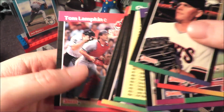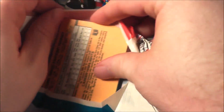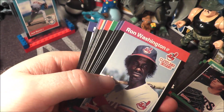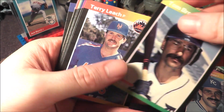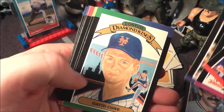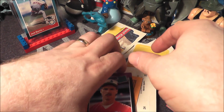Jose Canseco 40-40 Club — that's a pretty cool card — Ernie White and Tom Lamkin. During this time, Jose Canseco and Mark McGwire, the Bash Brothers, they were two of the most collectible cards out there, red hot. Israel Sanchez, Ron Washington, Ramon Martinez, Jeff Sellers, Charles Hudson, Tom Brookens — man, my uncle looked like Tom Brookens, that's a killer mustache. Terry Leach, dropping my cards, Jeff Ballard, Fred David Cohn, Frank Williams, Charles Lee.